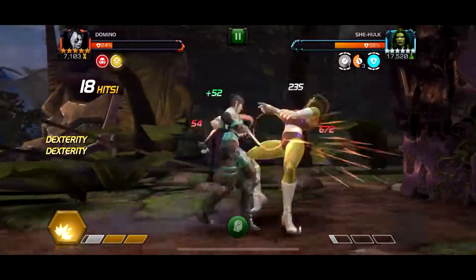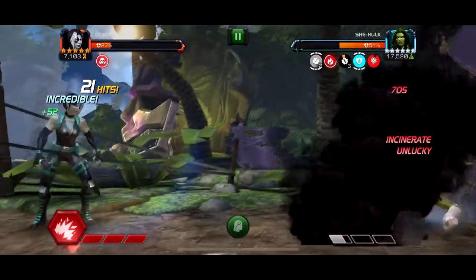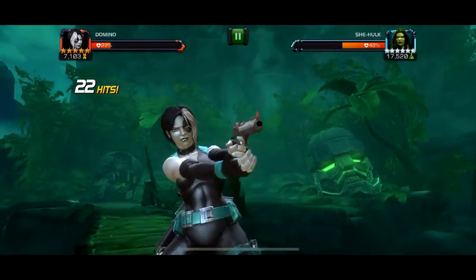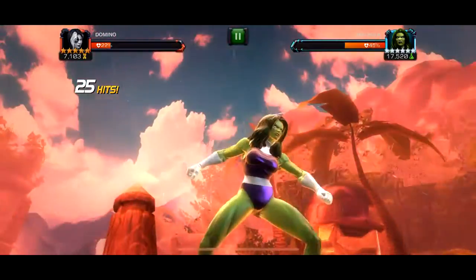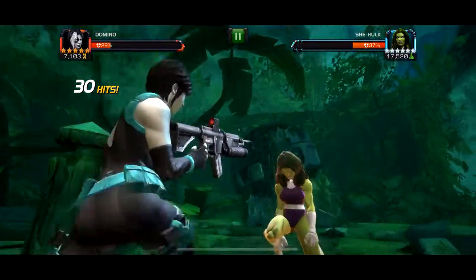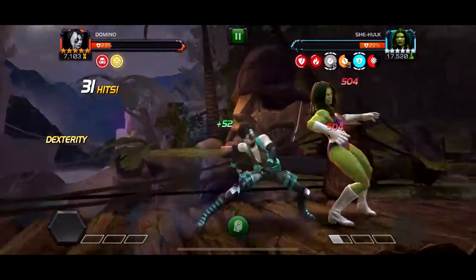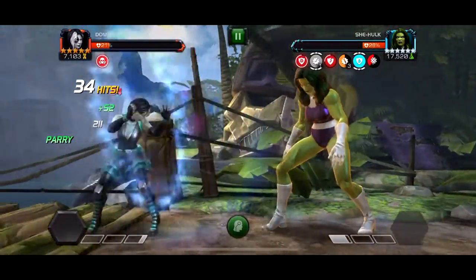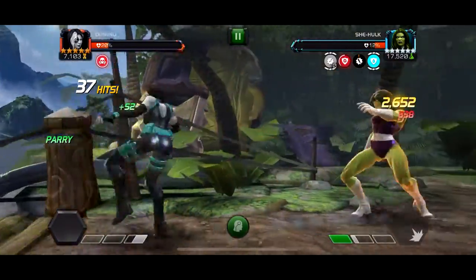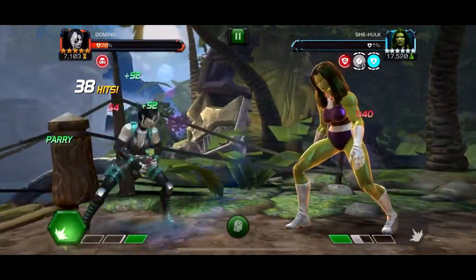I don't know if this node is limber or not, but Domino at full synergies gives her like one second added to the stun, so you're guaranteed to always have a stun. I don't think it's limber — just use a heavy attack and you'll be fine. I used a special three here for some reason even though she's bleed immune, so that's fun. But yeah, this fight overall isn't that bad. If you have Domino at the trinity just bring her in — she's probably one of the best counters. Or Captain America, or anyone with strong heavy attacks and you'll be fine.